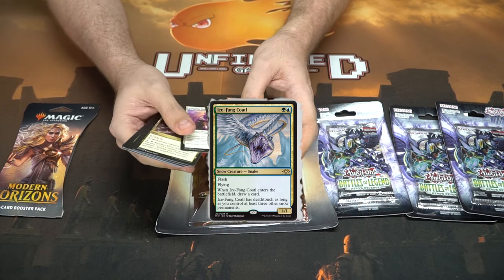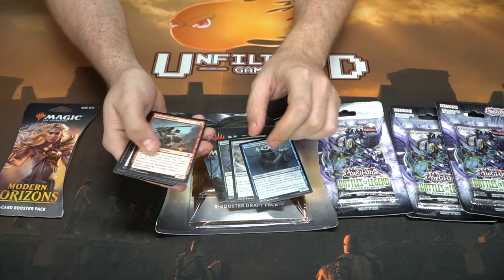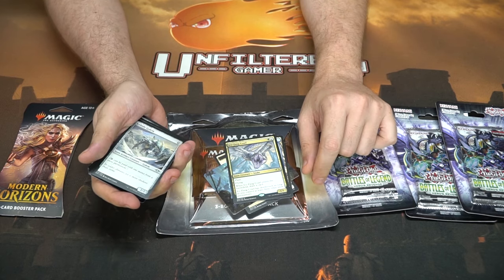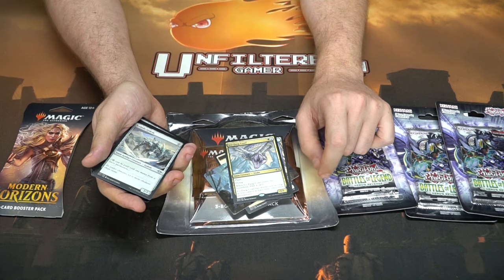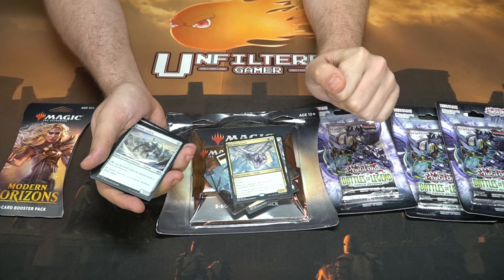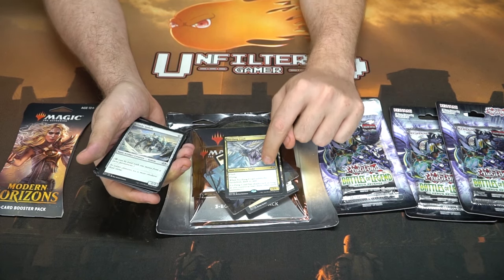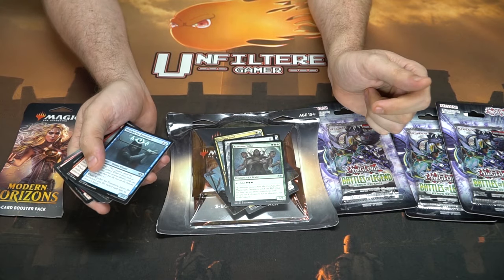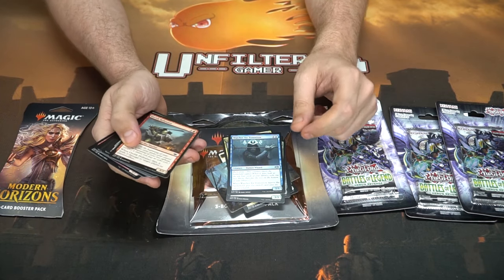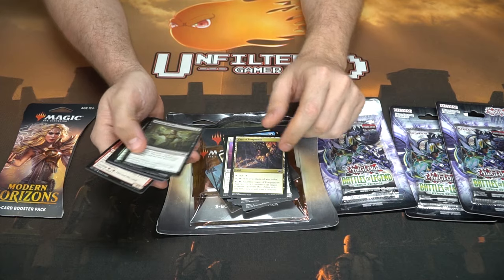We got an Ice Fang Coatl — it's weird that the rare is in front now; it used to be in the back with three uncommons before the rare. This card is two for a one-one flying with flash. When it enters the battlefield you draw a card, and when it has deathtouch — as long as you control at least three other snow permanents — it's a one-one deathtouch, flash, flying, draw a card for two. That is really cool. We also have Lore of War Tribe three, like an Elvish variant but a little stronger. And Arcane Hideaway, Cave of Temptation — some really cool artwork.